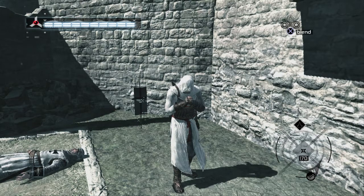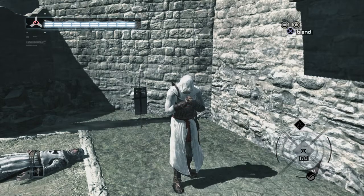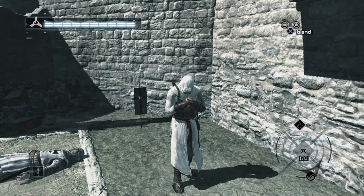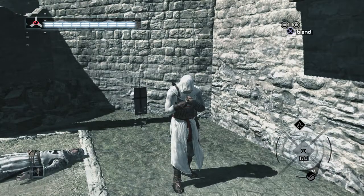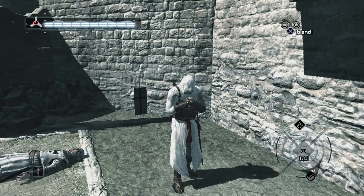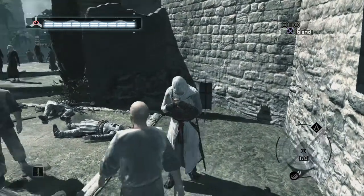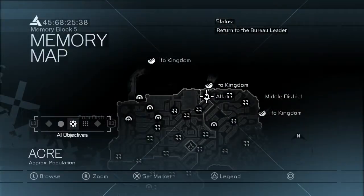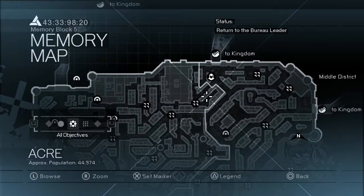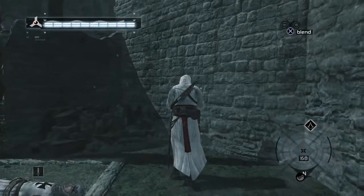Welcome back to this 100% walkthrough of Assassin's Creed. Today we're going to be collecting all of the Teutonic flags from the Middle District in Akka. There are 33 to collect in total, starting with the first one right here behind us, next to this pile of rubble. Watch out for all these guards — they will make life very difficult for you. Let's get this one and kick off our hunt.